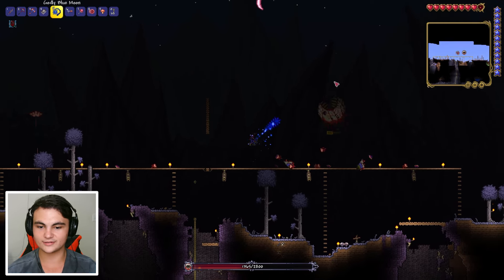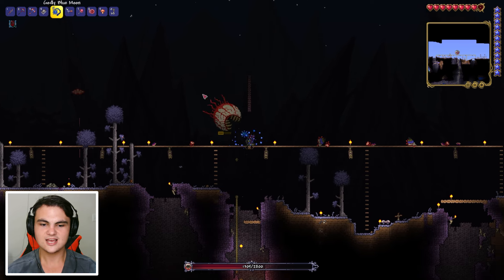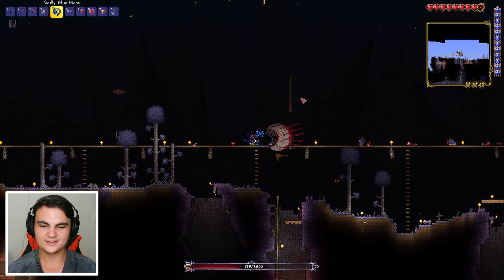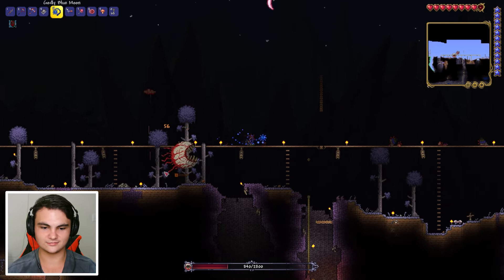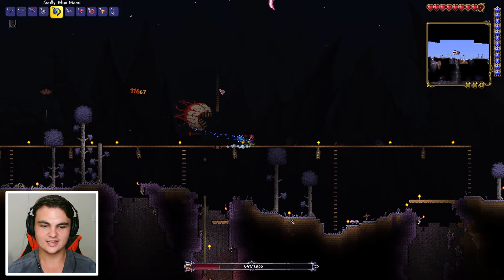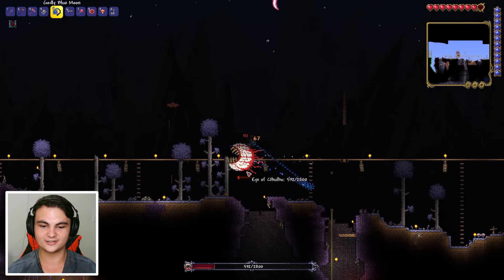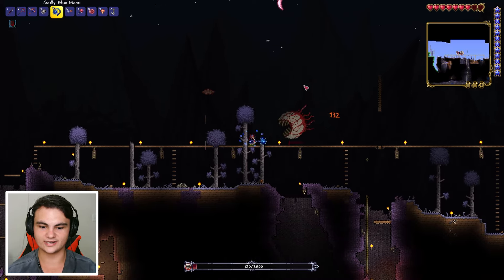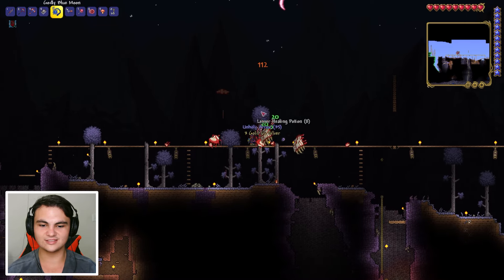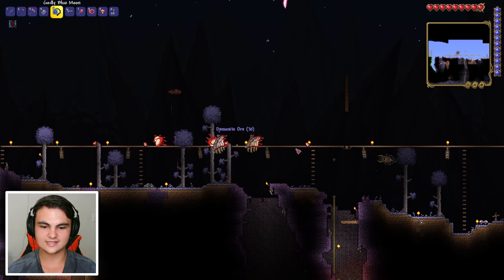Is that lucky or unlucky? I mean, it's lucky for us because we get meteorite ore and we can farm meteor heads. It can also be seen as unlucky because meteorites landing on the world - I have no idea what astronomical events are occurring here. We got ourselves a third meteorite which I'm excited to explore. I'm not doing great at dodging, but it's a good thing we've just killed the Eye of Cthulhu for the second time. We got some more unholy arrows, corrupt seeds, and demonite.